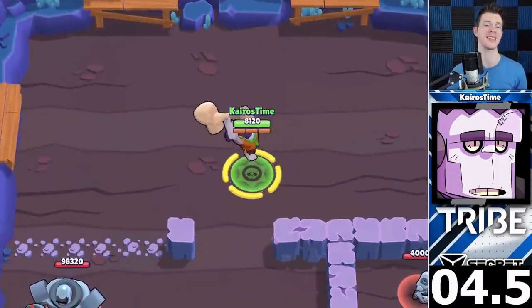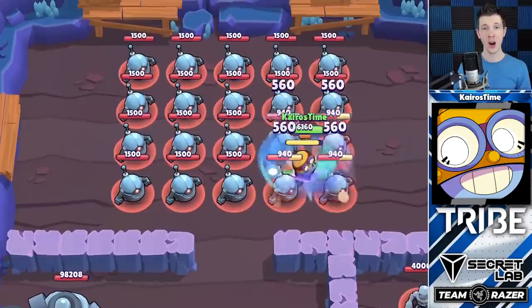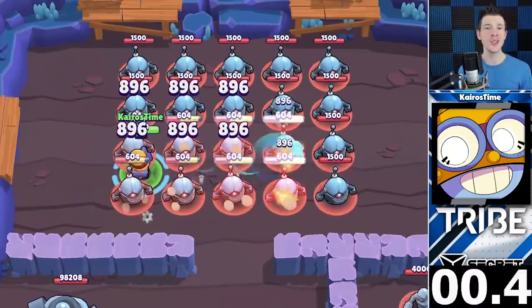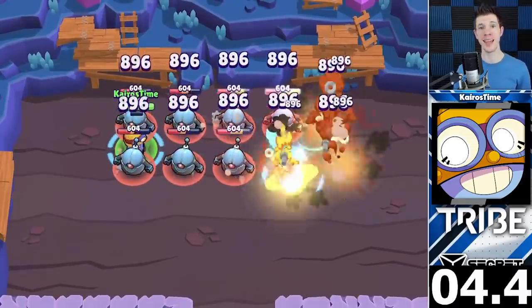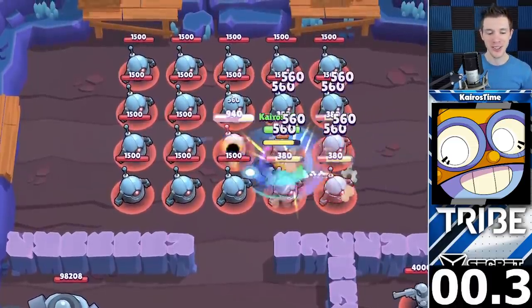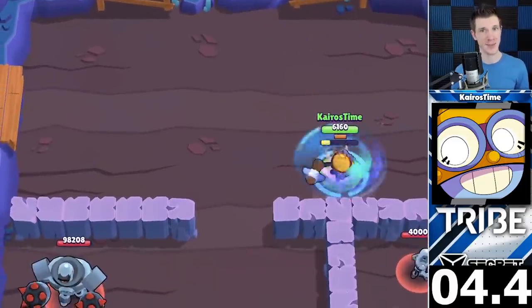Up next we have Carl in fourth place. Which do you think is going to win — Carl with his super, or Carl with his attack? You've got one second to guess. Carl is able to take out ten bots with a single attack, move up to the next group of bots, and finish them off with a single attack. But with his super, Carl is able to quickly spin around the field, taking out the bots 0.6 seconds faster.